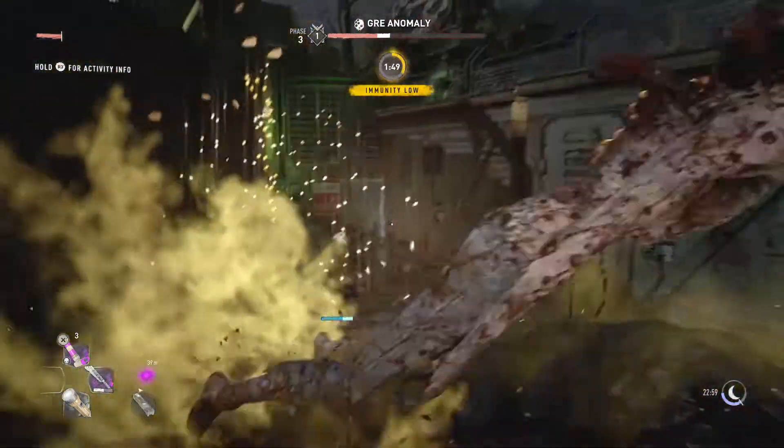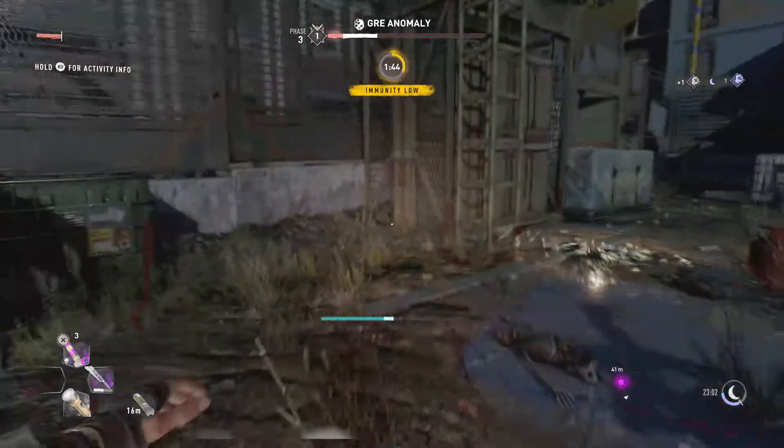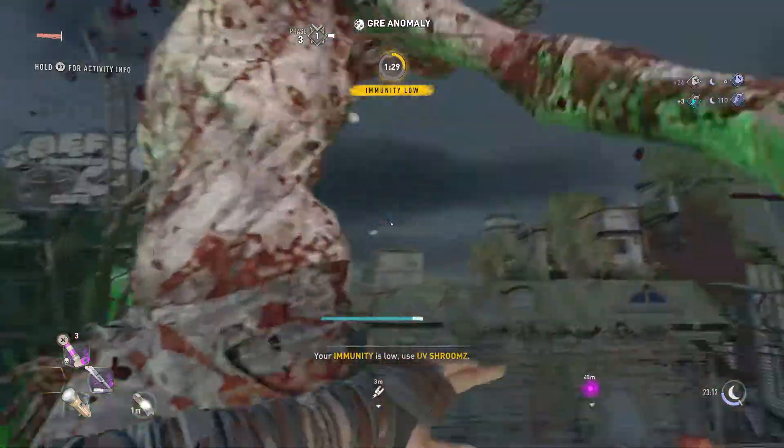Then jump back with R1, let him do his attack — which is just spewing some stuff. Then go back to him and give him a machete into the face, just keep rinsing and repeating.